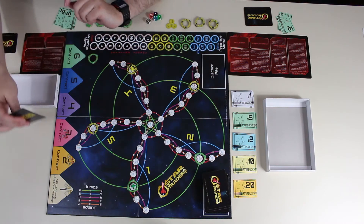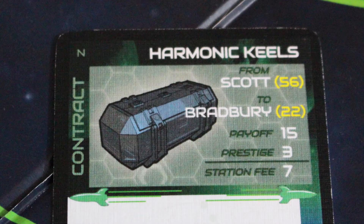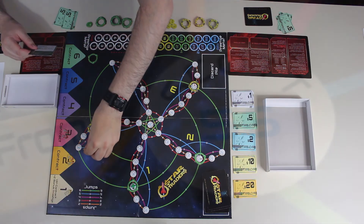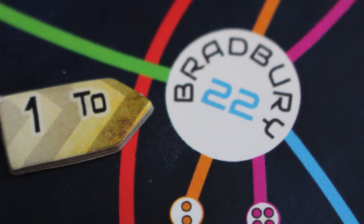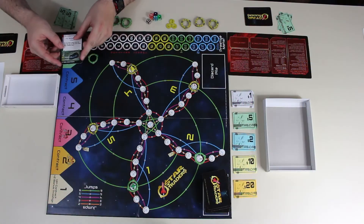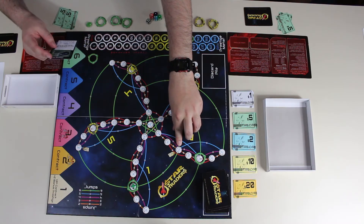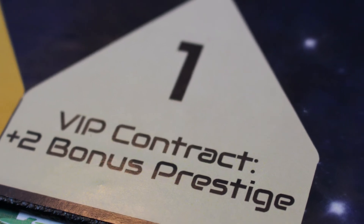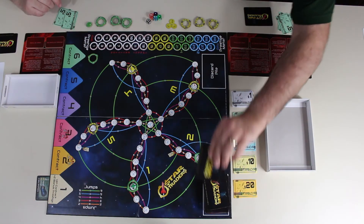We're going to start dealing out our contracts. The first contract is Harmonic Keels from Scott to Bradbury. Scott is planet 56, so I put the 'from' marker at 56, and Bradbury is number 22, so I put the marker at 22. The payout is 15 Starbucks and three prestige. If someone has a station there, they also get the station fee of seven Starbucks. This is the VIP contract, which gives extra prestige — two plus two — so instead of three prestige you get five.